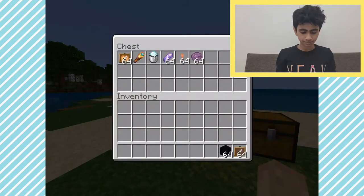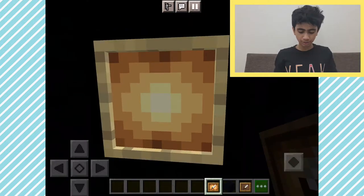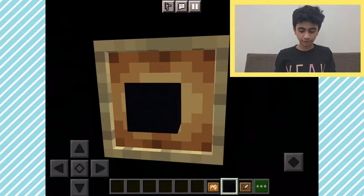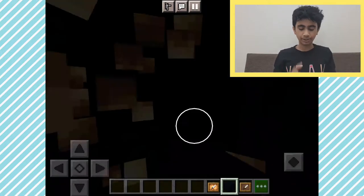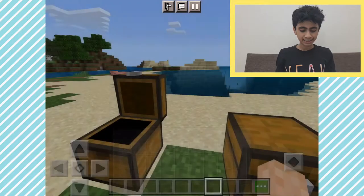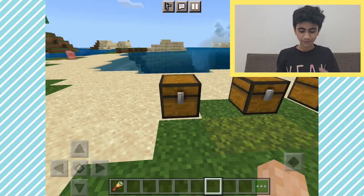First up we have the glow item frame. What this does is it glows when you shine it — if I put a block right here, it glows. But if you try it with a normal item frame, it is dark. As you can see, the glow item frame glows and it is also super cool to see.